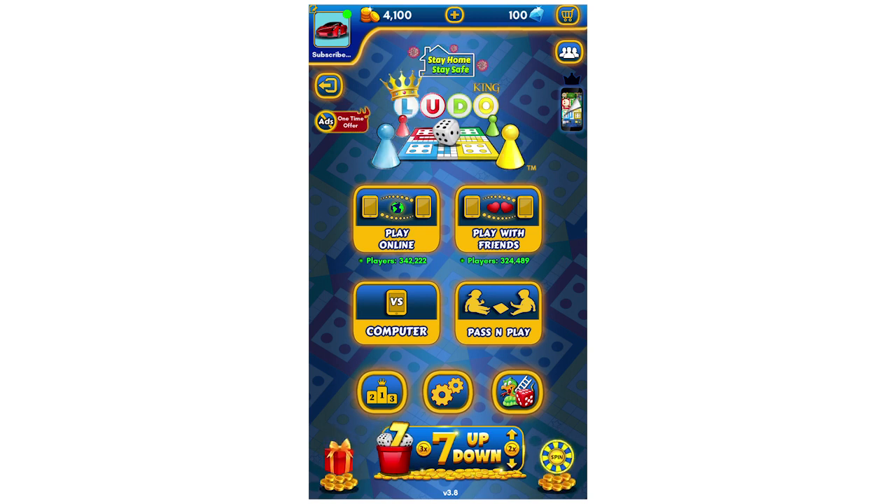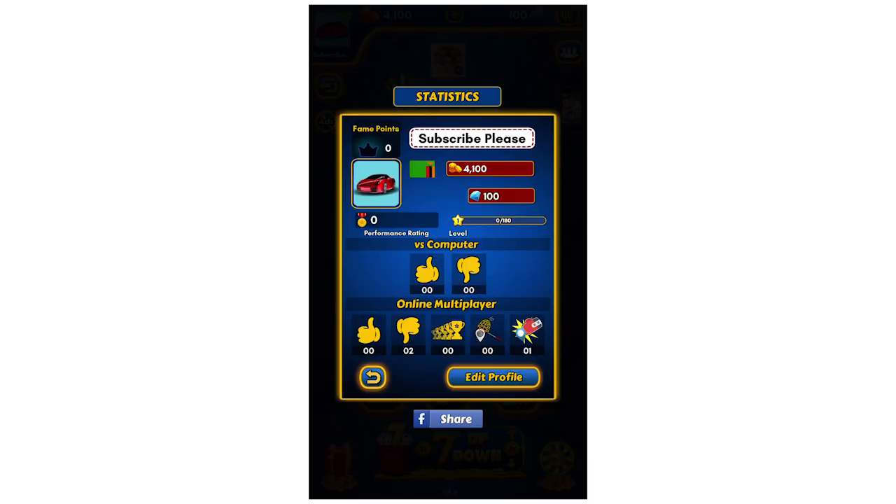So right here is the home screen once you first open the app on LudoKing. You're going to want to go to the profile page. To get there, go to the top left hand corner where you see your picture and your name underneath, and click on that.